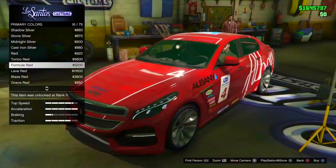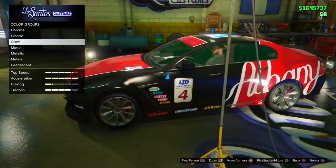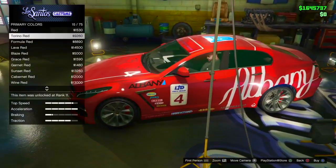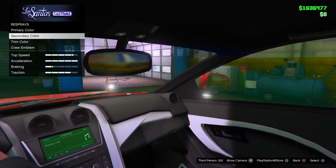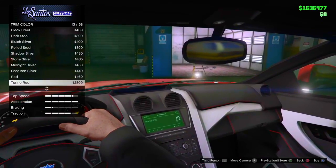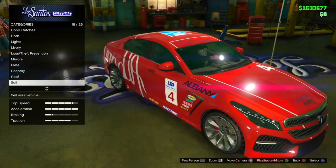We're going to black out the license plate and set our color to red, because red is my favorite color and I believe it fits with this style livery. Let me just find the right red... I'm digging that — we're going to do Torino Red. For the secondary color, that changed the trim, which is a bit weird, but let's put the trim to red as well.